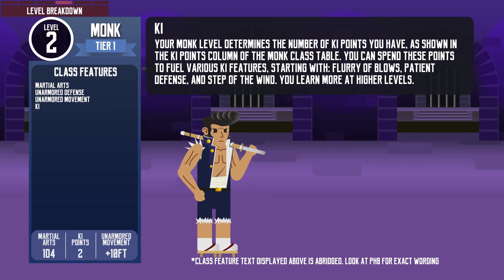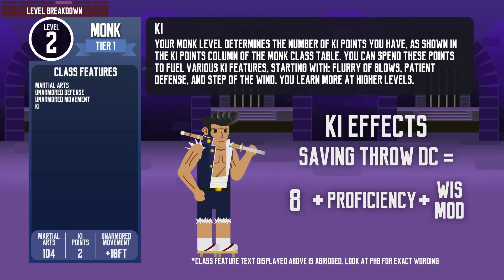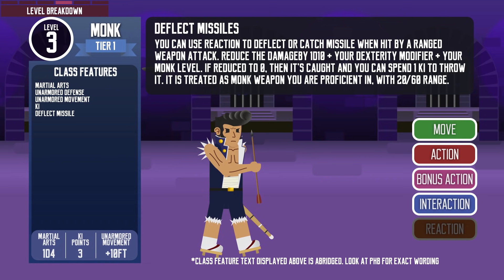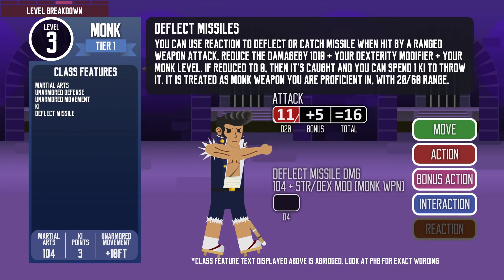Some ki features at high level require targets to make saving throws. The monk's ki saving throw DC is 8 plus proficiency bonus plus Wisdom modifier. At level 3, monks can use their reaction to Deflect Missiles — not rockets, but projectiles from ranged weapon attacks made against them. They can reduce the damage by 1d10 plus their Dexterity modifier and monk level. If the damage is reduced to 0, they can catch the missile if it's small enough to hold in one hand, and using the same reaction make a ranged attack with it — counting it as a monk weapon with a range of 20/60 feet.